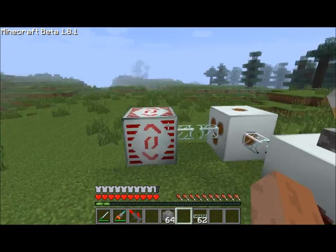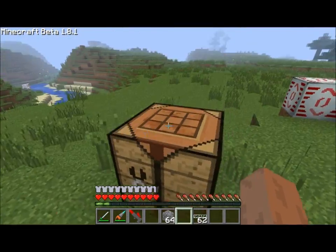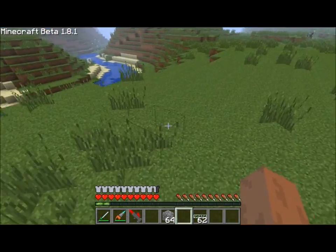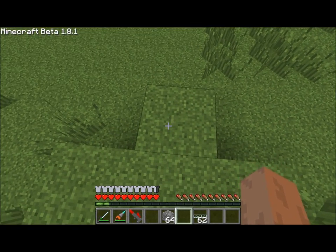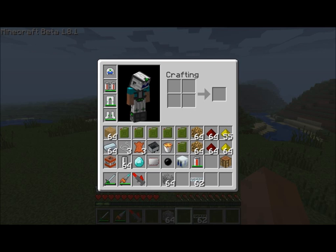Hello everyone, this is Direwolf20, and you can see me hanging out in my single player testing world, because today I want to cover a two-part series on a new add-on for Industrial Craft. What add-on has enough content for a two-part series? It's the Rocket Science mod. This is an add-on for Industrial Craft by a character called Kentington — I hope I'm pronouncing your name right, buddy. You can check it out on the Industrial Craft forum, which you can find by clicking on the link in my signature or in the description of this video. It's a really cool mod that adds a bunch of neat little things to the game.